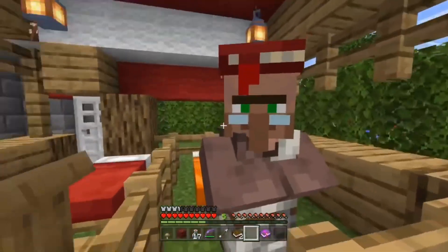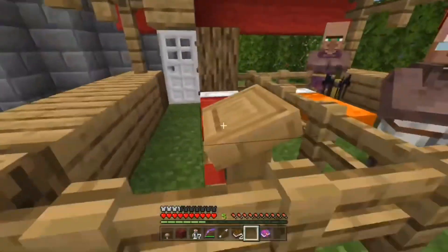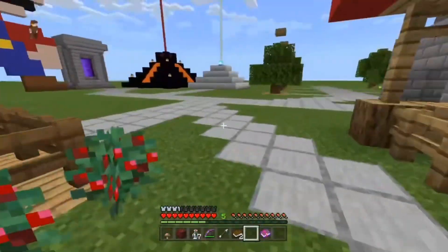Number eleven is a villager trading post — a little market stand. Put all your villagers in here making sure they each have a bed and a workstation. The best ones to have are a Cleric, who sells ender pearls, and a Librarian.